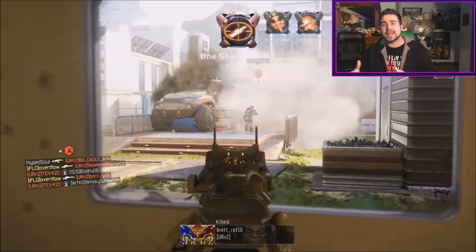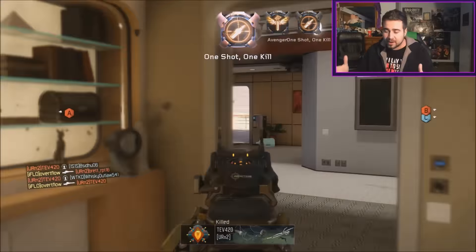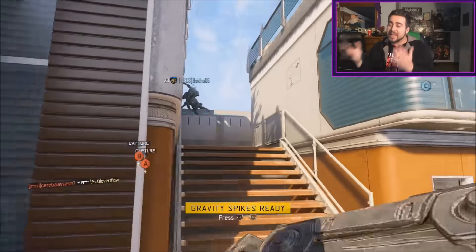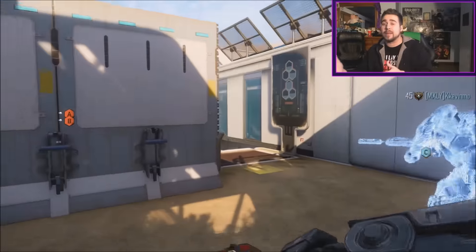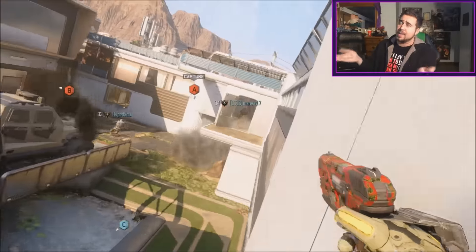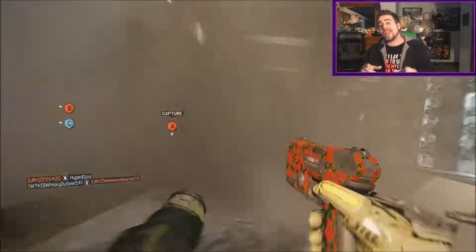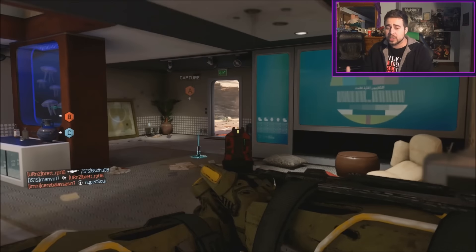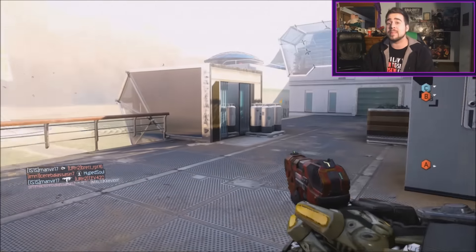Today I'm bringing you guys another tip video, and this is going to be how to get the gold and diamond camos for your sniper rifles very very quickly. Indirectly, you will also be unlocking the dark matter camo, because in order to get dark matter — which is the rarest of all camos — you need to unlock all the diamond camos for every single gun. Hope this video helps you out.